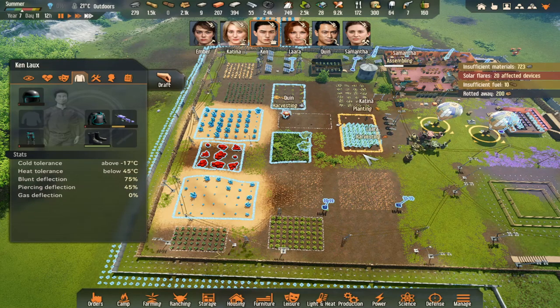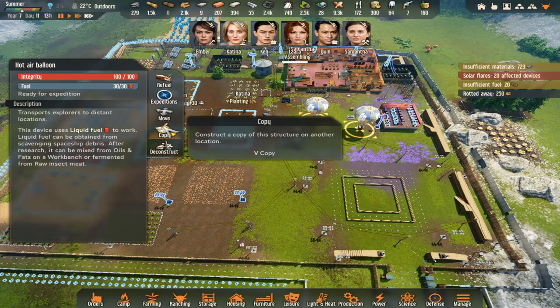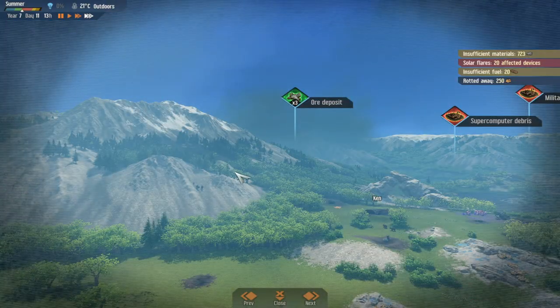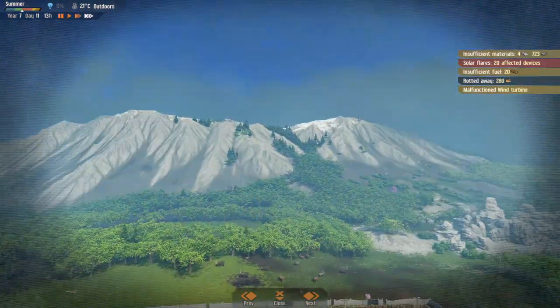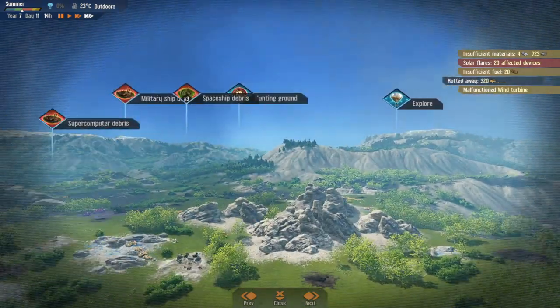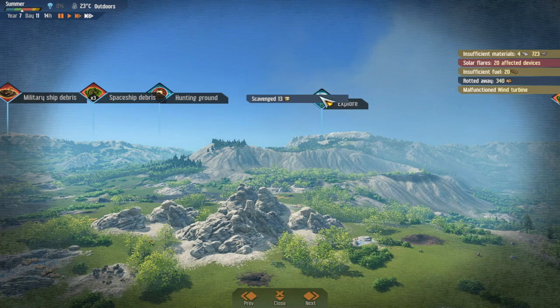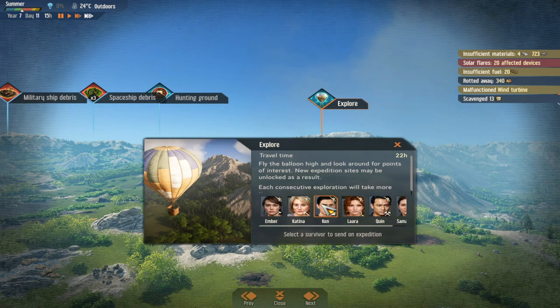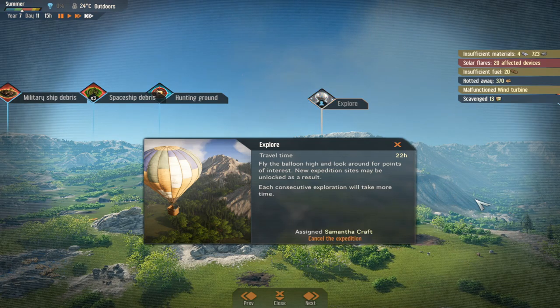Katrina is gathering, Quinn's gathering. I think we'll send Sam on a mission - actually I set one up but I think I've just cancelled it with what I've done there. Spaceship debris, or let's do an explore and we'll send Sam like we said.